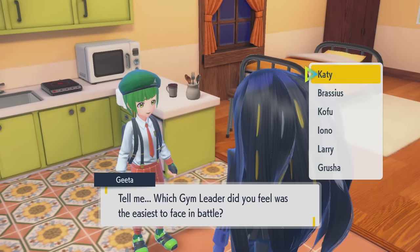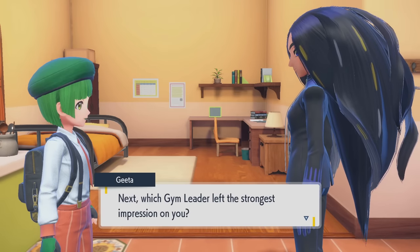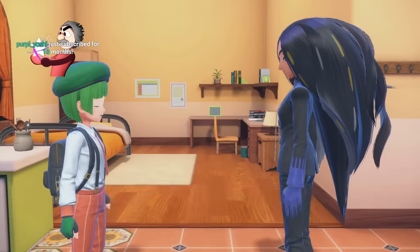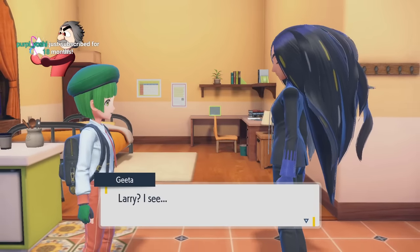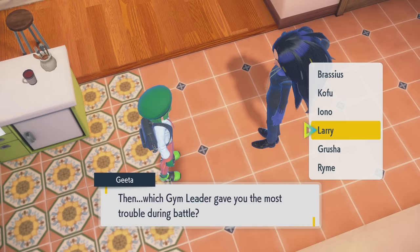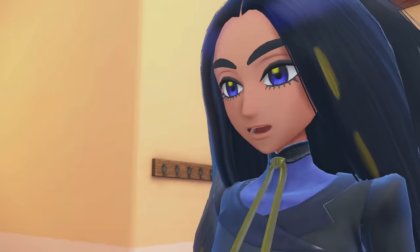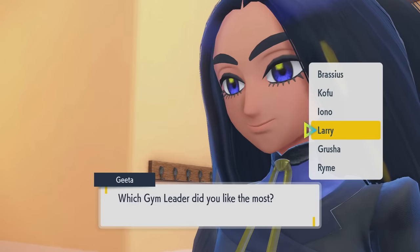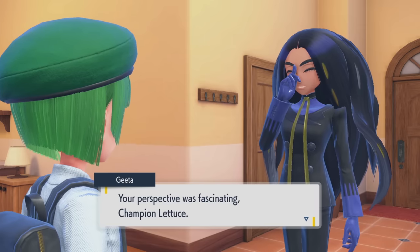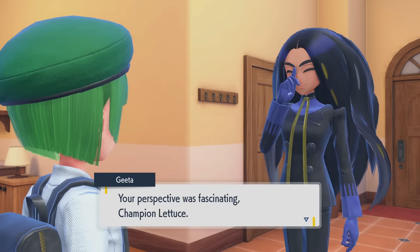Which gym leader did you feel was the easiest to face? Iono sucks — Iono. Which gym leader left the strongest impression? You gotta employ Larry more — he's carrying this entire organization. Which gave you the most trouble? Larry just knows his stuff — that man followed up a normal type Pokémon with a normal type Pokémon, bold move. Which gym leader did you like the most? It's gotta be Larry. Did you see any gym leader other than Larry?